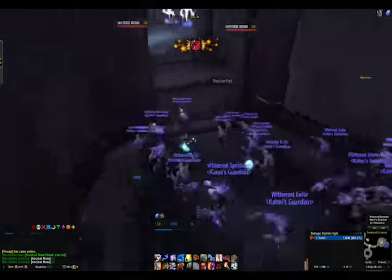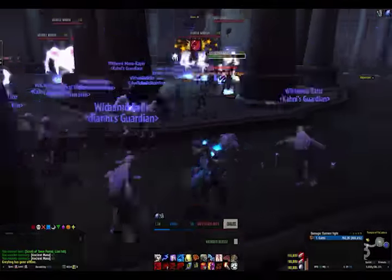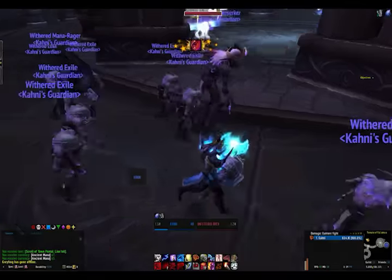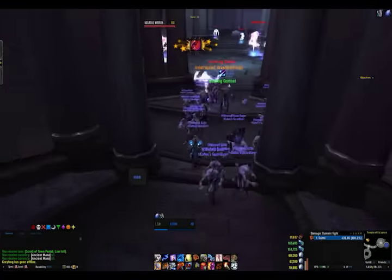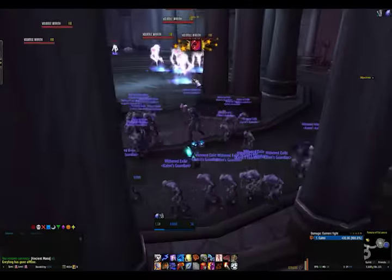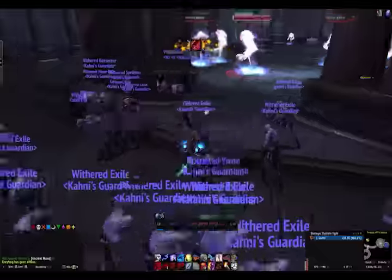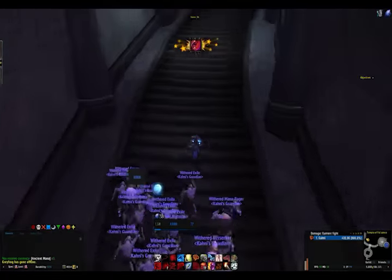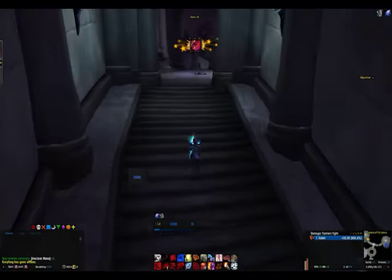The other ability can only be interrupted by pushbacks, stuns, and displacements. As you can see on the screen, I'm actually running down because I unlocked the two berserkers. I got a little bit into this room and then realized there was just a little bit too much for me to take on, so I killed a couple and then decided to retreat.